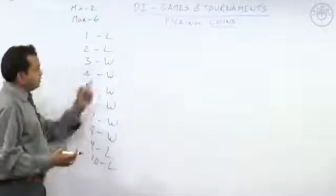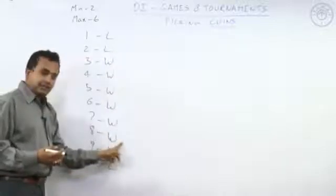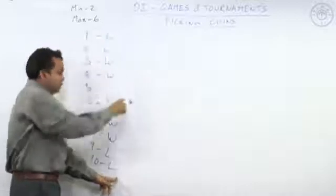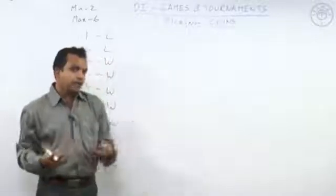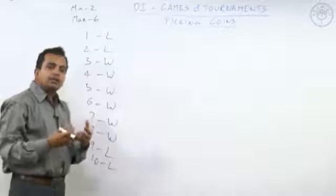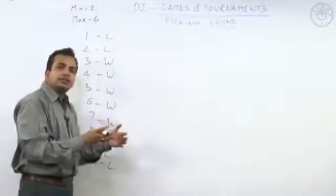Looking at the distribution: one and two — I lose. Three, four, five, six, seven, eight — I win. Then nine and ten — I lose again. So we get the pattern: two losing, six winning, two losing. The next six will be winning again, then the next two will be losing. Whenever I get a table, I only need to bring it to the closest losing scenario so that I can win.